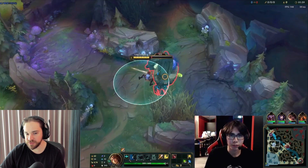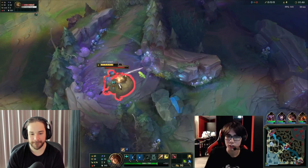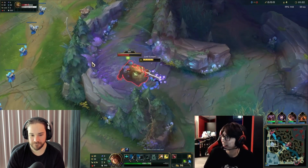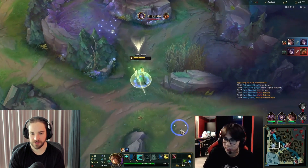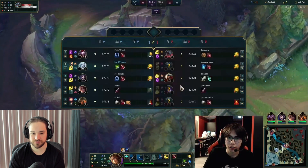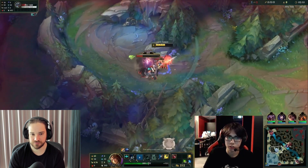Talking about clear fundamentals for Viego — is there anything specific to know? For the most part, you just want to kite camps correctly and use leash ranges as best you can. One thing good to know: your W is an auto-attack reset, so the pattern is auto, W, auto. Pretty simple.